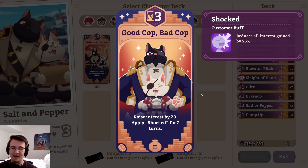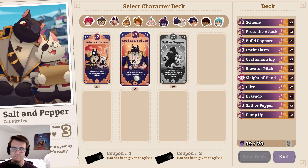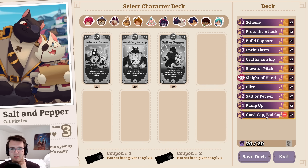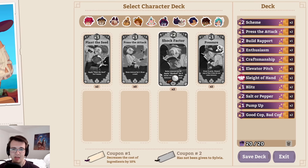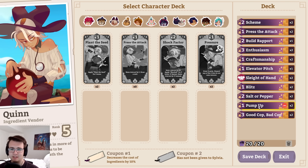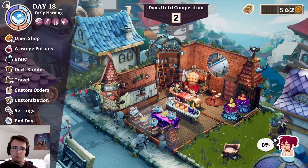I could try good cop bad cop, since I have a lot that buffs the power of current cards. Maybe I really don't want bravado then — maybe I just want big cards. This is a total change in pace. I've got enthusiasm, good cop bad cop, and two things that can buff the crap out of them. Is it good? I don't know — only one way to find out. It does apply shocked, which is unfortunate, and it's like why would I run that then but not shock factor? I think the difference is that'd be my first card, which means I can't play something like pump up or salt or pepper before it. I just want to try it once — it's just the day of lots of different decks.